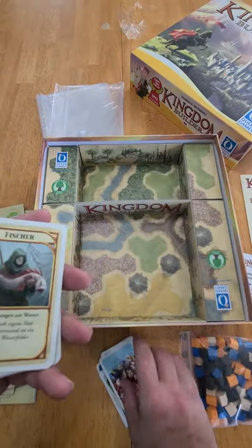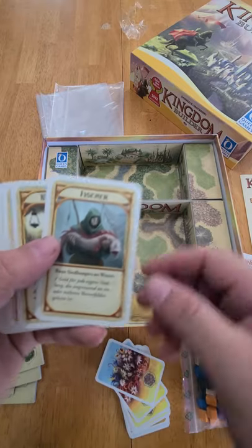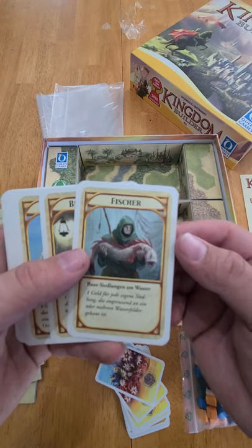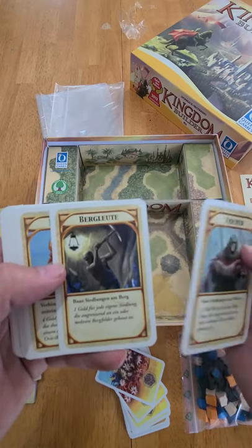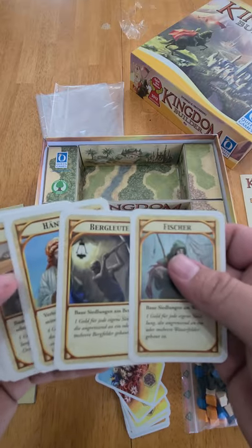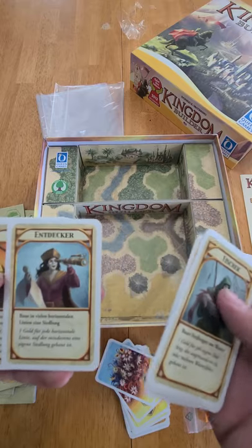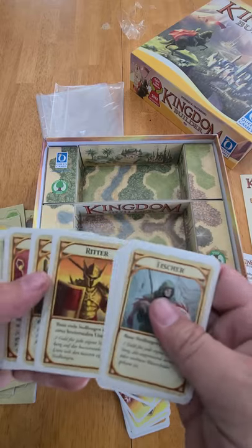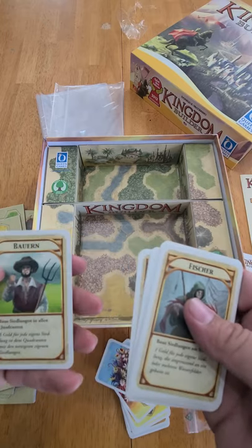It looks like we've got terrain cards — those are the ones with the castles on the back. And then these ones are in German, which is going to be super fun. Hopefully there are English translations for what all these do in the rulebook; if not I will be on Google trying to figure that out. But they look cool.